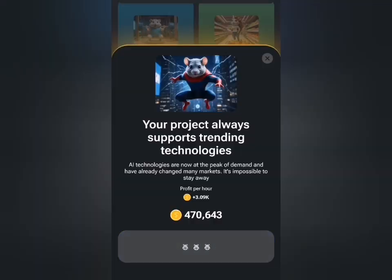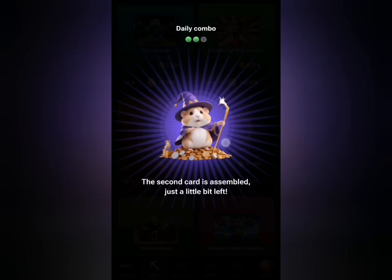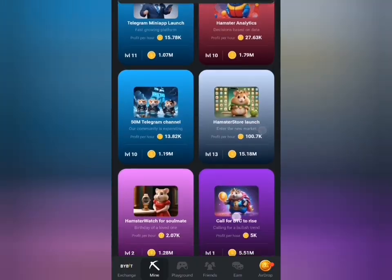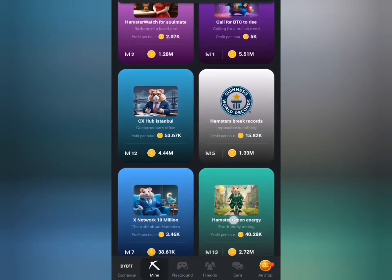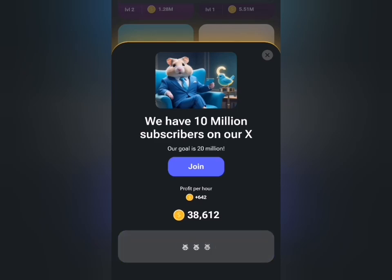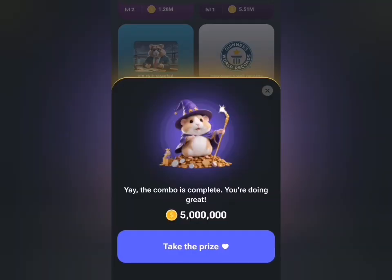Let me proceed to the last one, which is X Network — excuse me, X Network 10 million. I'll look for that card. I'll click on this and get it as well.